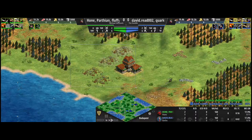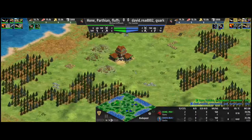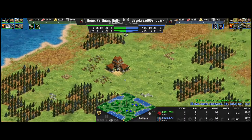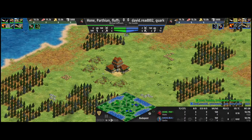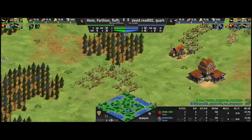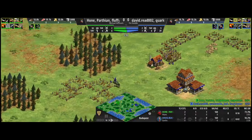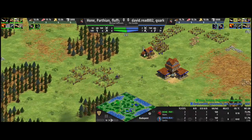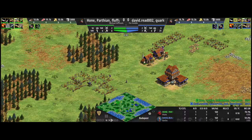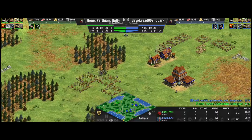Right off the bat we can see those stables coming up for the Hun player. I think they're thinking heavy cavalry, to be honest. That was almost immediate — they're jumping straight to the point. The beauty of the Huns player of course is that they don't have houses, so they don't need to waste their villagers on building houses. Chonk and the team have four villagers just piling on houses — they're going to try to hit that population cap as soon as they possibly can.